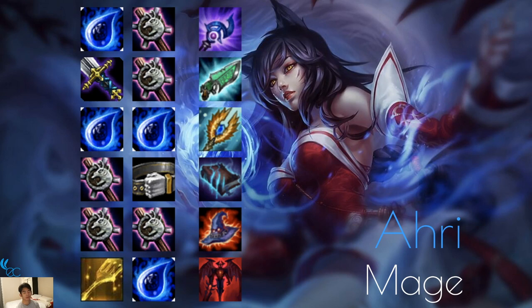Ahri is a mage and you want Luden's Echo on her since her ult hits multiple units in a line doing splash damage. Hextech Gunblade is good because she gets health back from spells as well as autos. Seraph's Embrace gets her ult off as quickly as possible — it's really strong against multiple units early in the fight. Morellonomicon burns multiple targets hit by her ult, which is ideal. Rabadon's Deathcap is the mainstay. You can make her a Demon since Morgana is a Demon and they're both Sorcerers.